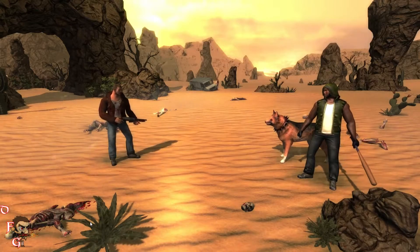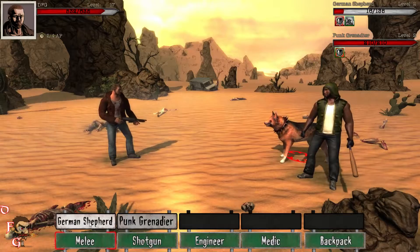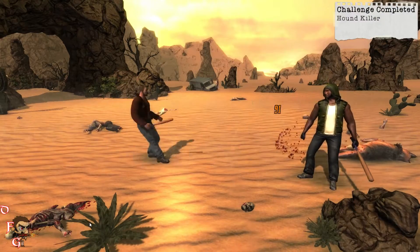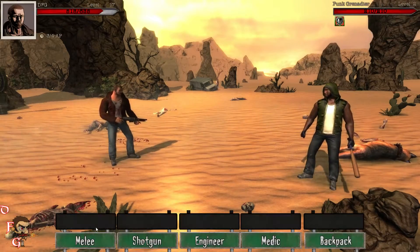Choices you make will matter. Do you push a member too far and then they give you a cold shoulder for the next three days, or do you get involved romantically with another? It even matters who you help carry out quests with and what they need to be accomplished.